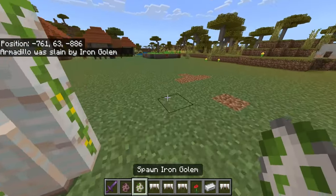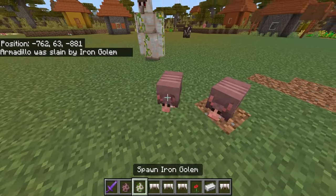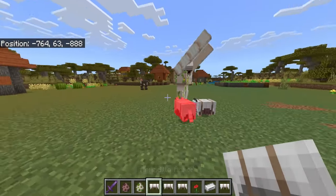When an armadillo does die, it will go ahead and drop the armadillo armor. Let's try two of them and see if they can bring down the iron golem together.